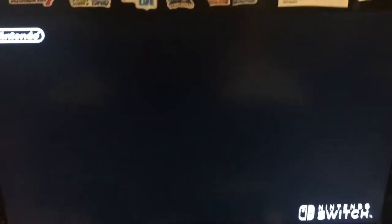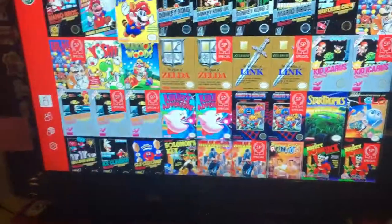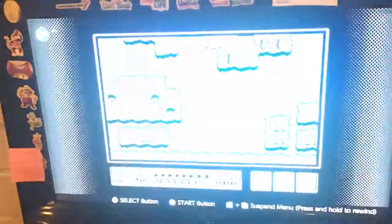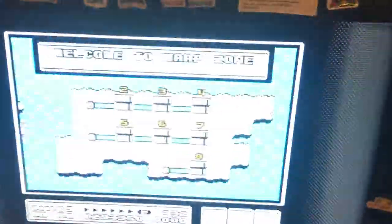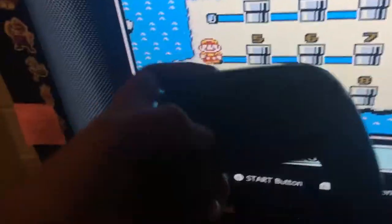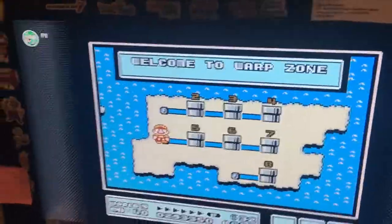Now this glitch is only found in the Japanese version of the game, but I'll showcase what happens in the American version of the game. So we're going to boot that up, go into the save state I made, and then I'm going to use the warp whistle. As you see here, I'm pressing left on my joystick and on the d-pad, but I can't venture off the island.